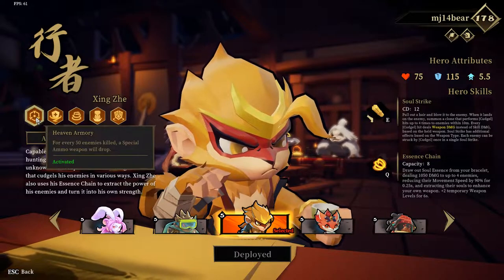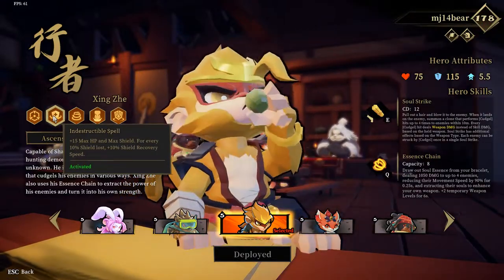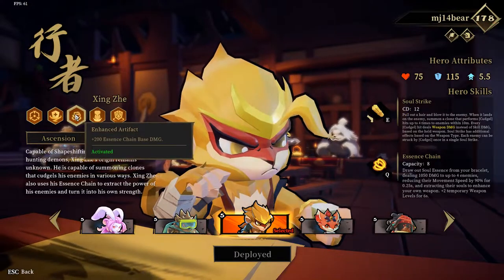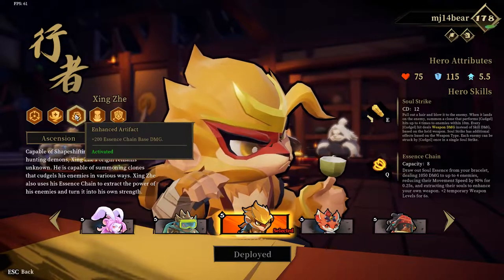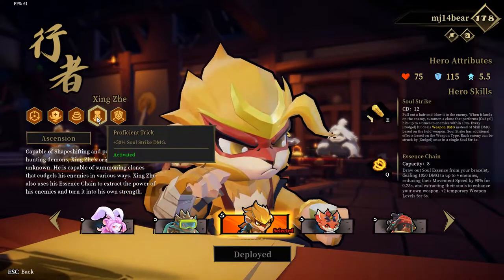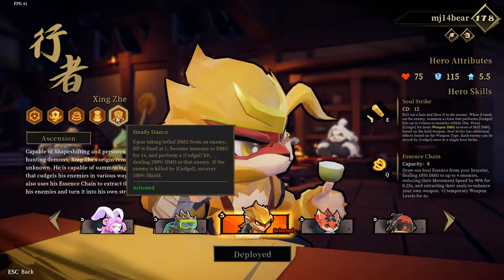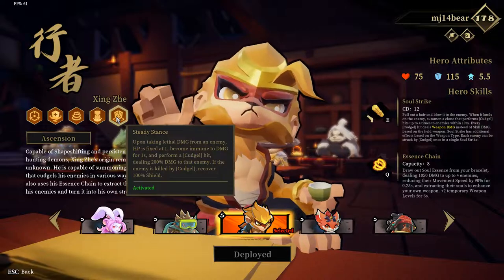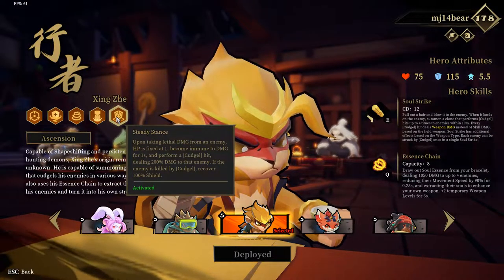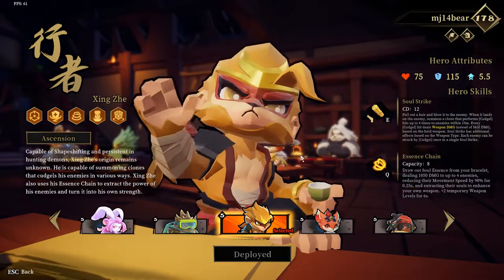His talents include Heaven Armory - for every 50 enemies killed a special ammo will drop. Indestructible Spell gives plus 15 max HP and max shield, and for every 10% shield lost you get 10% shield recovery speed. Enhanced Artifact gives plus 200 Essence Chain base damage. Proficient Trick gives plus 50% Soul Strike damage, which increases weapon damage for Soul Strike. And Steady Stance - upon taking lethal damage, HP is fixed at one, you become immune for one second, and perform a cudgel hit dealing 200% damage. If the enemy is killed by cudgel, you recover 100% of your shield.